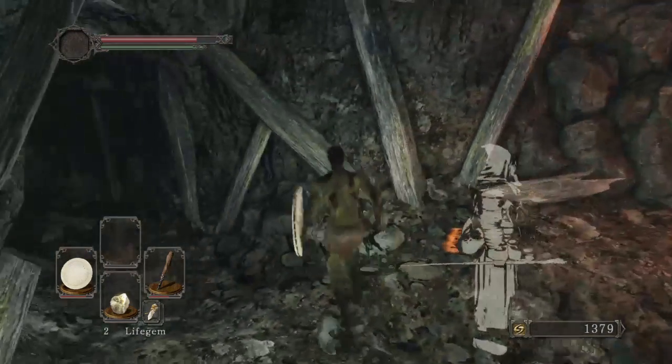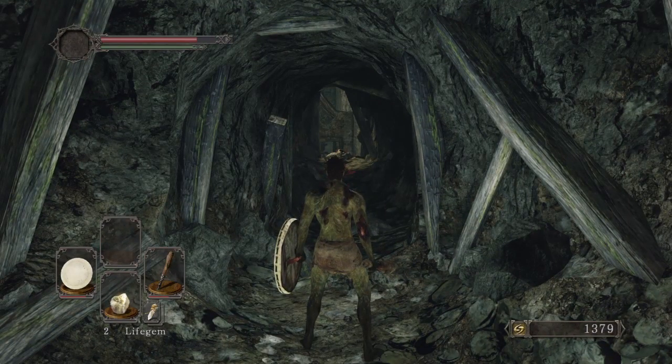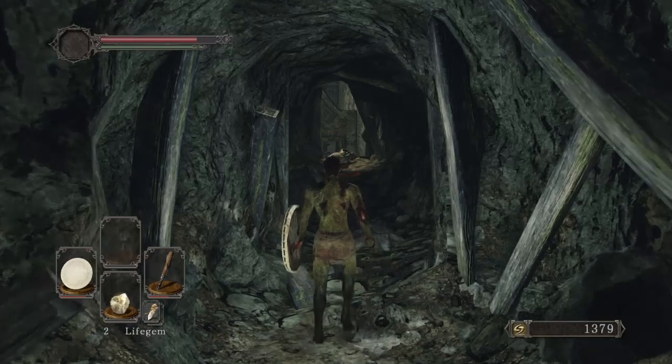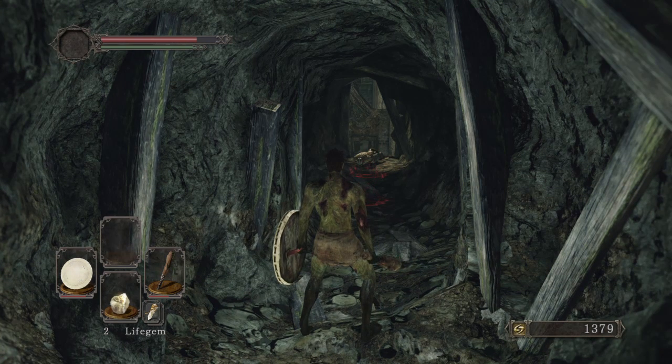He's giving me a key. All right, so he gave me a key. Go ahead and homeward bone back to Majula. I probably don't have to homeward bone because...